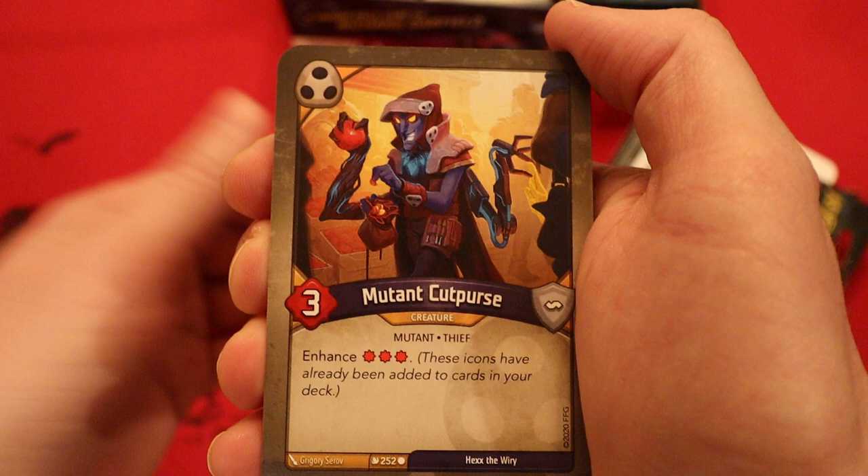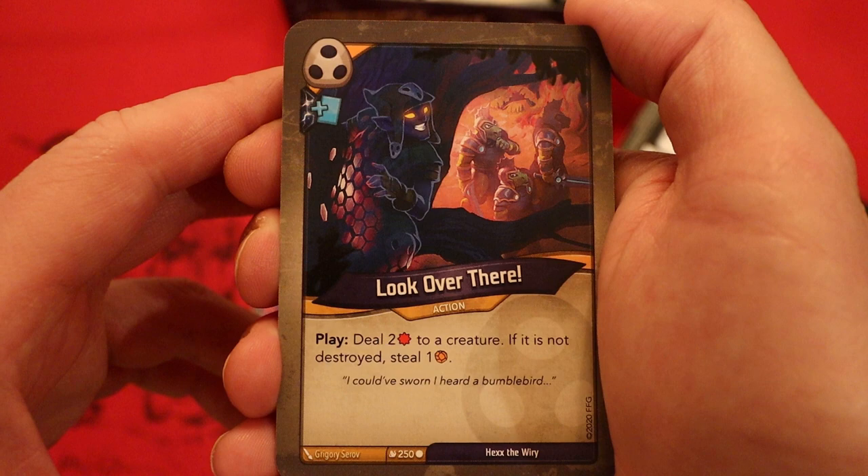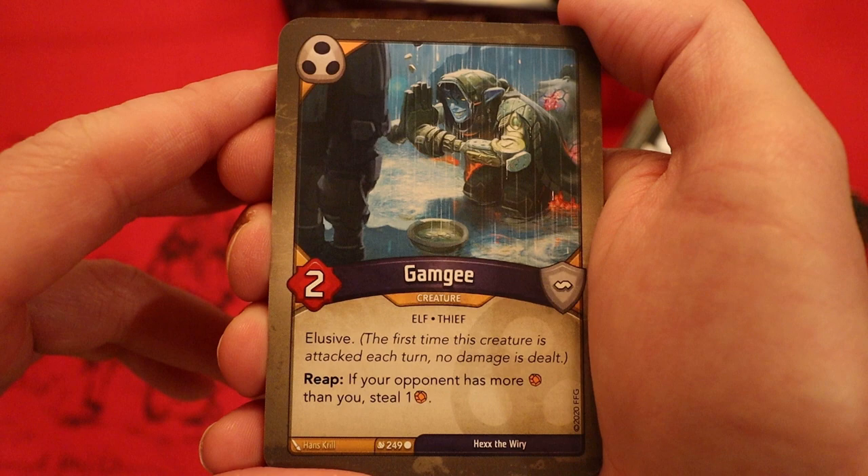A lot of damage pips in here — now I see where that came from. Mutant Cut Purse — three power, enhanced three damage pips, mug, amber, heavy plate: move one amber from a creature to your pool, deal two damage to that creature. Look Over There with a draw pip: deal two damage to a creature; if it's not destroyed, steal an amber. Gamgee — two power, elusive. Reap: if your opponent has more amber than you, steal an amber.